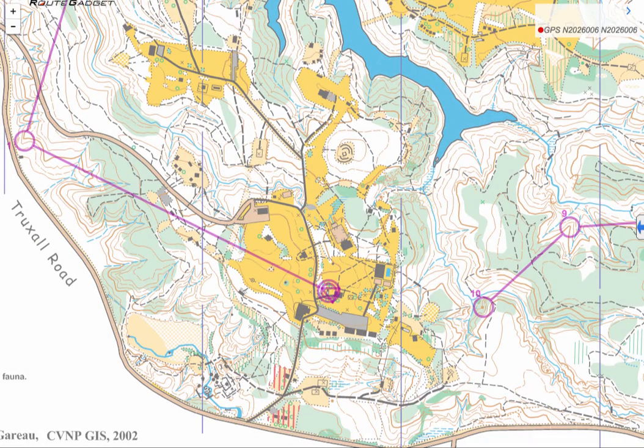Some of us like to track where we go. This is my route at Camp Manitok — the green route, 5.1 kilometers, 10 controls.